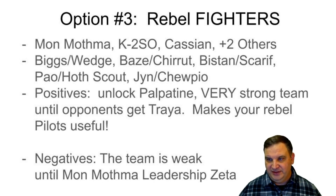Even though C-3PO isn't a Rebel fighter for Mon Mothma's ability purposes, he assists every time anybody goes. Chewbacca and K2SO also have an interesting interaction together. The positives: you can unlock Palpatine, and this is a very strong team until people get Traya. Traya is really the counter to this team. Even though people say Jawas are also a counter, running Tenacity on a couple of characters means the Jawas can't even get bombs on you. This team is really hard to get through until opponents pick up Traya from the Sith Raids.